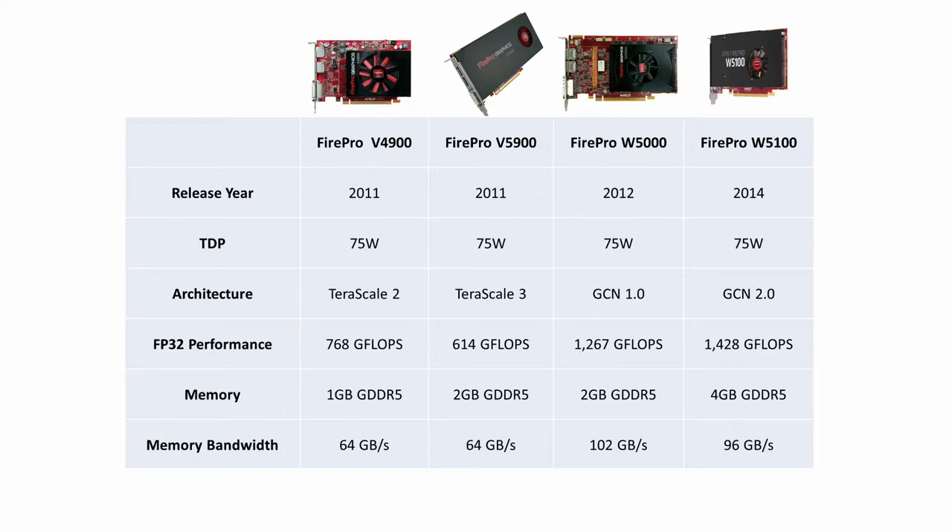As for DirectX support, the V-Series cards support DirectX 11. The W5000 supports DirectX 12 officially, but only at the lowest version, so newer games that require DirectX 12 will not be compatible, while the W5100 supports the full DirectX 12.